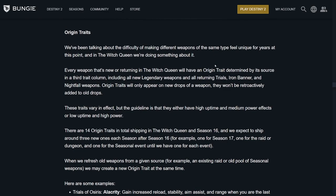Then we have Origin Traits — this is one of the big things I was wondering about, with them taking away masterworking orbs and overhauling how we get weapons. Every weapon that's new or returning in Witch Queen will have an Origin Trait determined by the source — a third column trait — including all new legendary weapons and all returning Trials, Iron Banner, and Nightfall weapons. Origin Traits will only appear on new drops of a weapon; they won't be retroactively added to old drops. That kind of sucks, because a lot of weapons have had perk refreshes. Like I have an Exile's Curse with Firmly Planted — they took that off, so you're going to have to grind new ones.